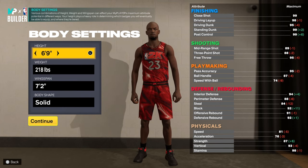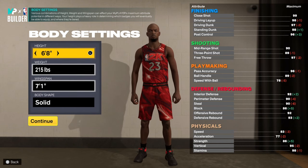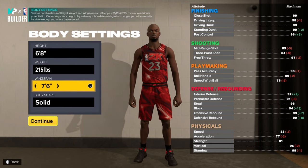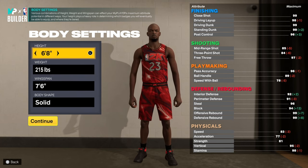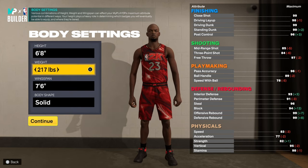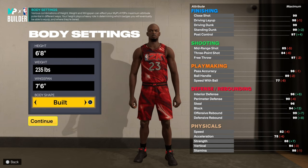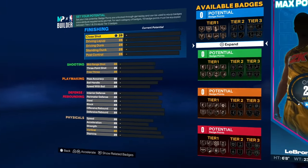I tried to make this build at 6'9 but at 6'9 the speed with ball is too low. I just want to be as close to what LeBron's got, so I went with 6'8 with a 7'6 wingspan at 235 pounds.